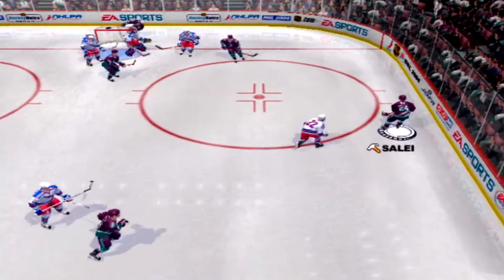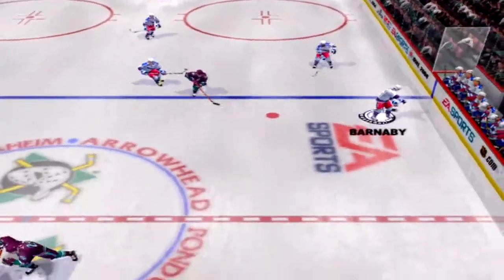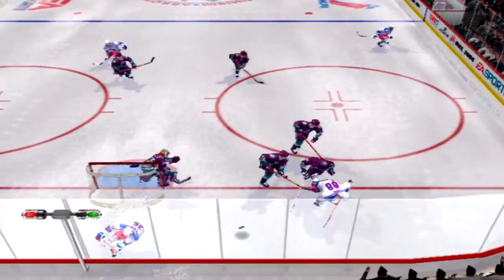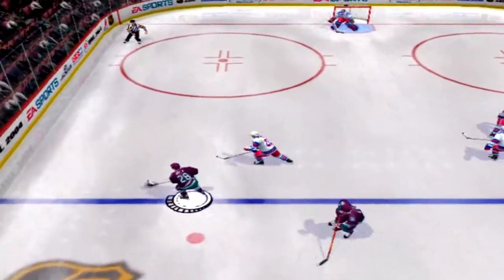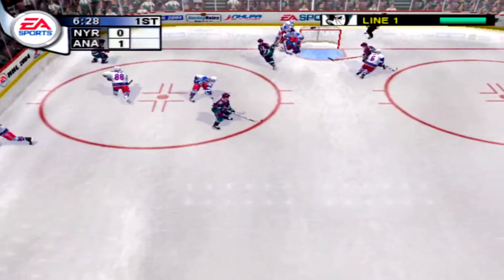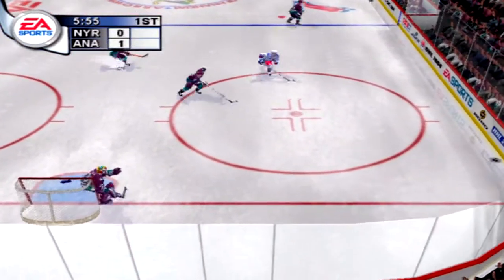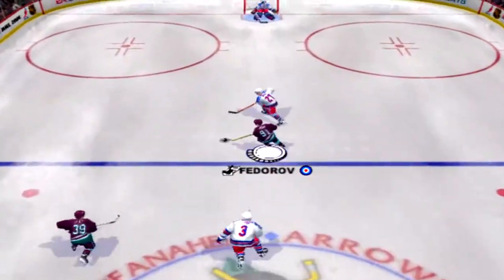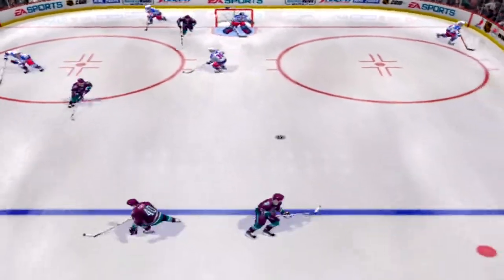LeClaire jumps on the loose puck — Niedermeyer, Kasparaitis gets in the way. Barnaby dumps the puck in, he scoops it up. New York puts its scoring line out. Over the line — Povled, wrist shot, he takes control of the puck. LeClaire with a wrist shot, New York with it now — Barnaby. The Rangers dump it. Fedorov shoots, saved by Dunham with the stop.